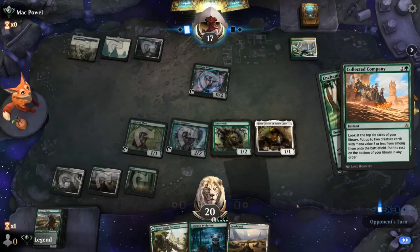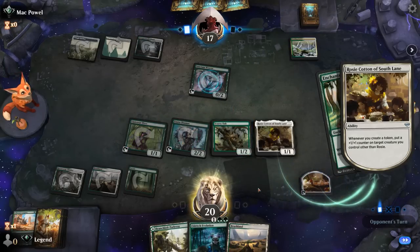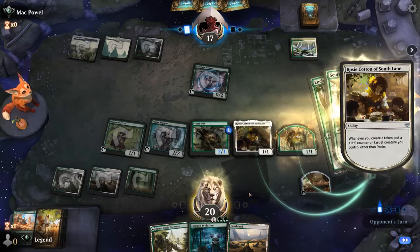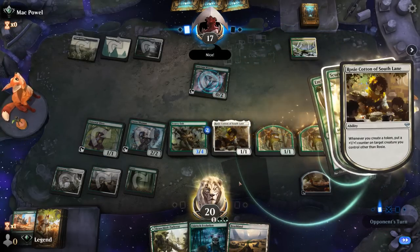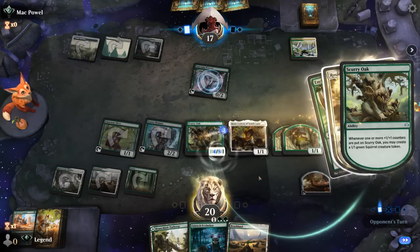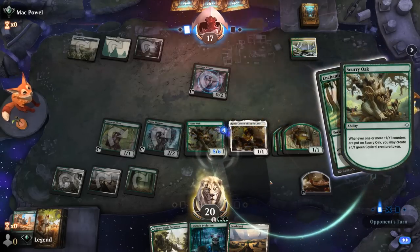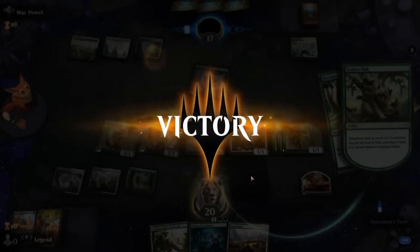We sure can — Scurry Oak plus Rosie. Counter on Scurry Oak, and we'll be able to kill the opponent next turn with an infinitely large Scurry Oak and infinite 1/1 squirrel tokens. On Arena we're probably going to call it a day at around 20 squirrels, or in this case 10 would be enough since Scurry Oak gets to hit them as well. Sweet, on to the next one.